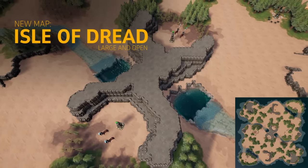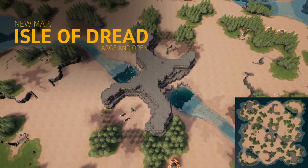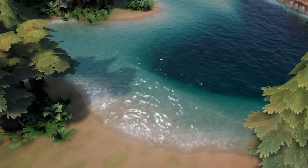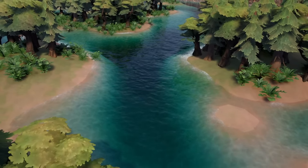Another new Versus map is Isle of Dread. This map represents our first steps into water mechanics in Stormgate. Right now there is shallow and deep water, each with their own pathing. The water material also has some automated shoreline waves and underwater caustic effects.